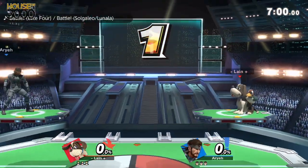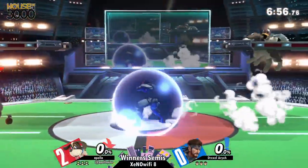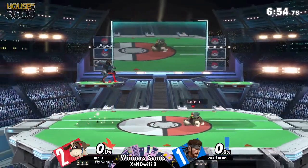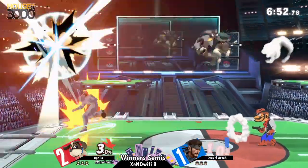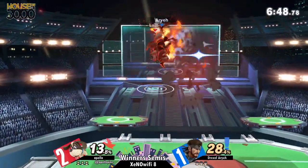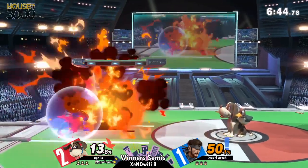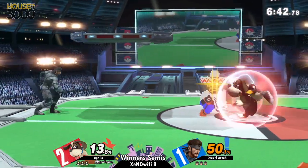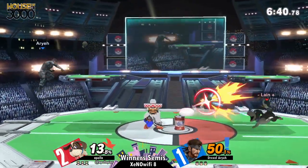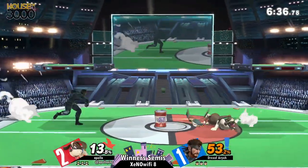And just like that, we're back to PS2 — this is the stage that started the set, and this is where Apollo won game one. All these counterpicks going forward are going to be Apollo's, whether they're comfort picks at PS2 or actual counterpicks. Arya is not going to have much of a say in where they're going for the rest of the set — and that's what happens when you drop the first two games.